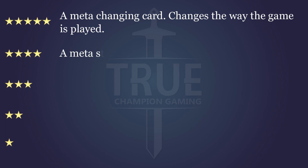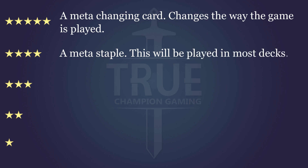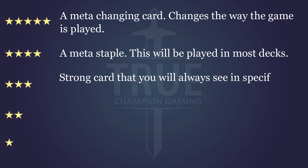A four-star card is going to be one that is an absolute meta staple. It's something that's going to be in a lot of decks — you're going to see four-ofs in Lorraine decks, maybe Rye decks, maybe Xander decks. It's really going to spread across the format. Three-star is you're going to see it in decks, maybe not every deck. It's not going to be an absolute meta staple, but it's going to be a really solid card — maybe a four-of in a very specific deck.